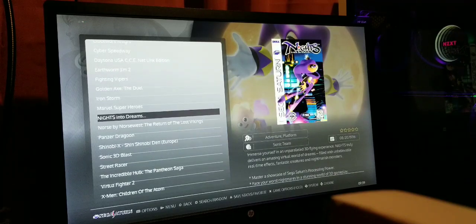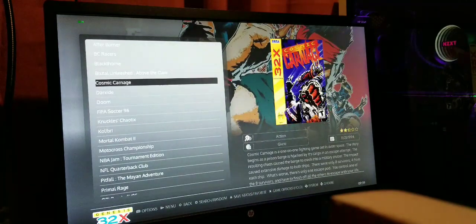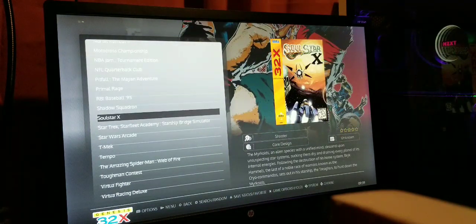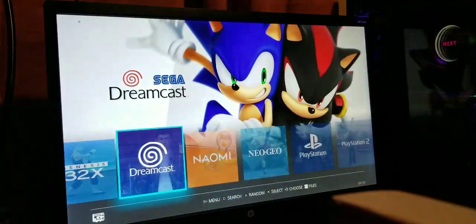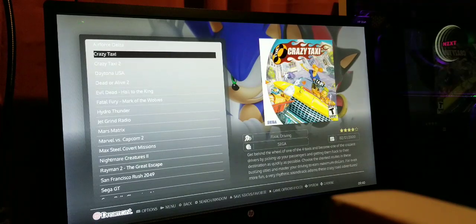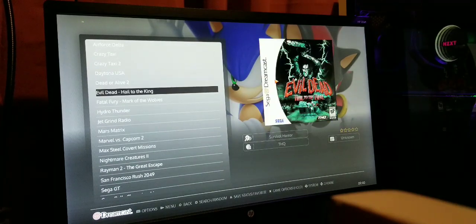Sega 32X is a freaking blast — I think this took Sega up to 32 bits, so games just look a lot cleaner from the Sega Genesis up to this. Dreamcast — as far as performance goes, Dreamcast and PlayStation 1 are where this thing really shines.